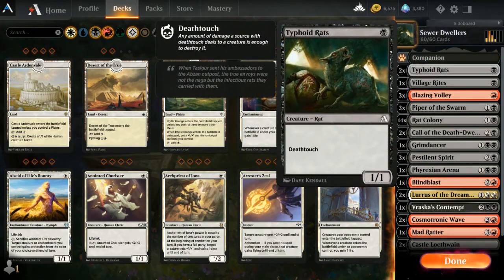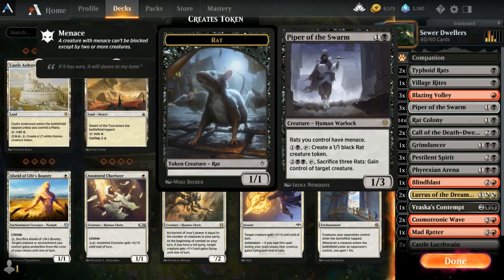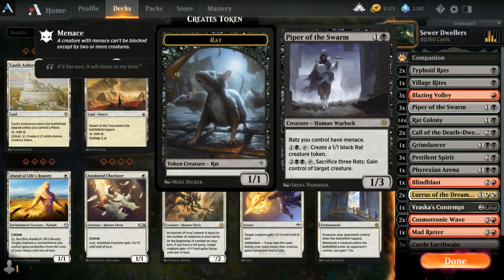So you have two Typhoid Rats, 14 Rat Colony, and three Piper of the Swarm. This is a key card in this deck — it contains a mechanism you're going to want to use. This deck is particularly effective against creature decks. It gives all rats you control menace when Piper of the Swarm is on the board.